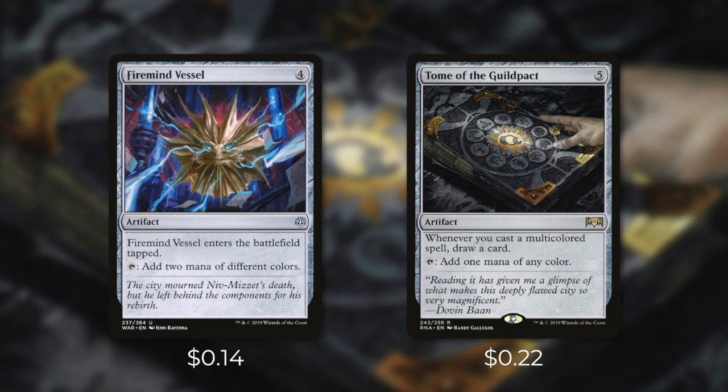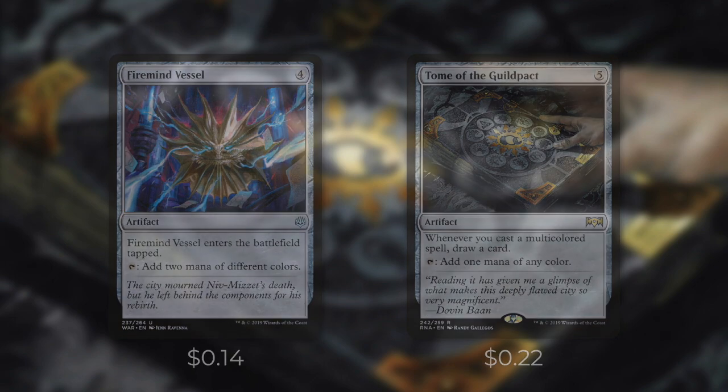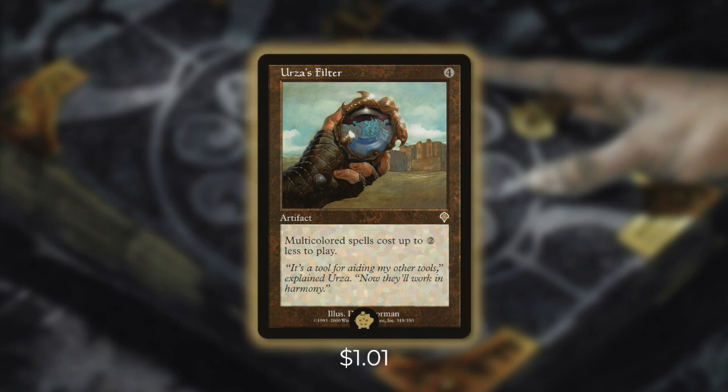Next up is Tome of the Guildpact, which is a pretty expensive mana rock, but it's very effective in this deck. It costs five, it can tap for one mana of any color, but it also has: whenever you cast a multicolored spell, draw a card. Nearly every single spell in this deck is multicolored, so the amount of value we can get out of this card throughout the game is absurd. Now the Golden Pick of this deck — the number one card out of our 99 — is Urza's Filter. Urza's Filter is an artifact that costs four and it says multicolored spells cost up to two less to cast. This card is an absolute bomb. It helps reduce the cost of pretty much every single one of our spells by two. The amount of mana this can save us is absolutely absurd and it easily allows us to cast multiple spells in a turn. Although it doesn't help us cast our commander the first time, it definitely helps with commander tax later on. If this card isn't dealt with early, we can easily cast a ton of impactful spells and get way ahead of our opponents — that's why it's the Golden Pick of the deck.